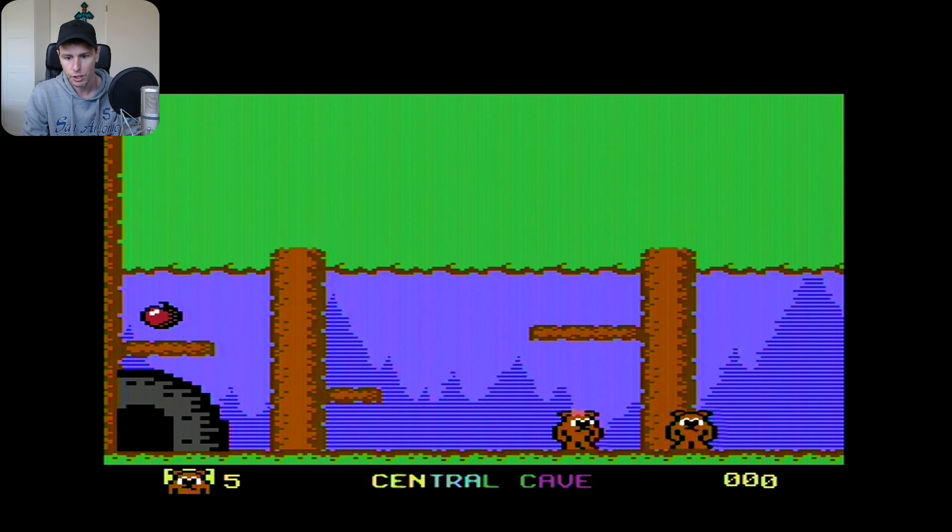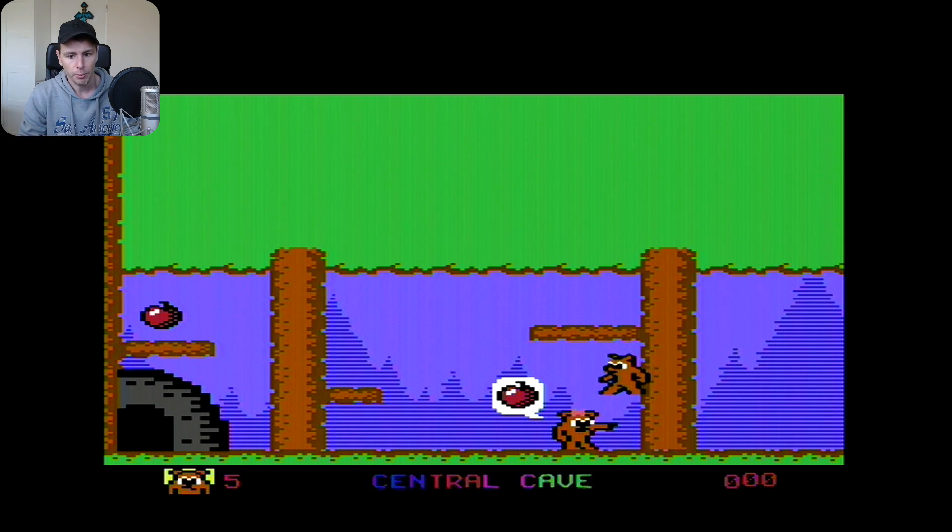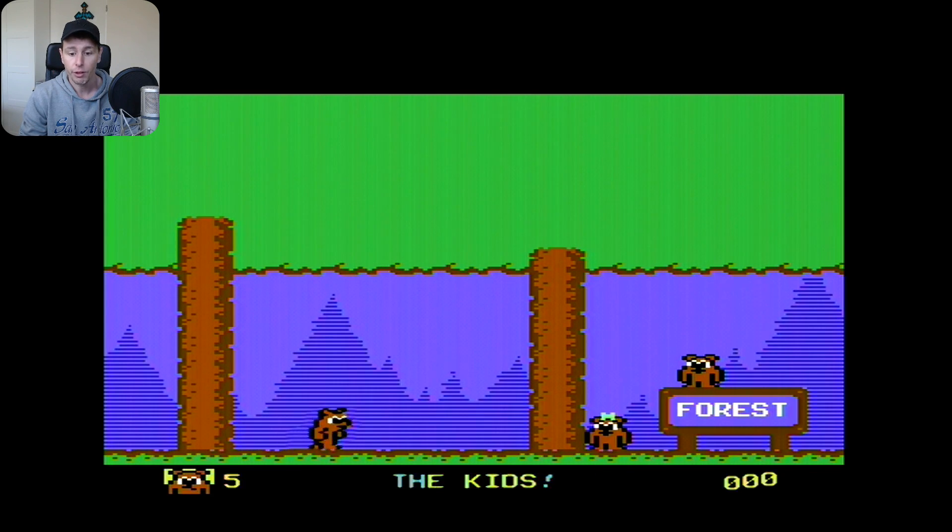The fire button is jump, and the game is very persistent that I should get some more apples. There's one apple behind you! Central cave — okay, so this is where we live. The kids are happy. Forest — okay, let's go to the forest I guess.